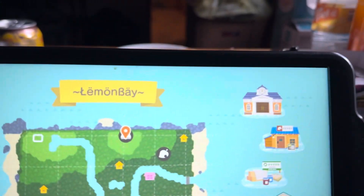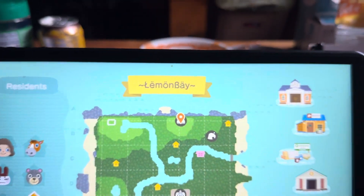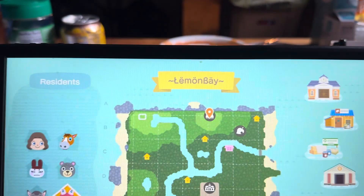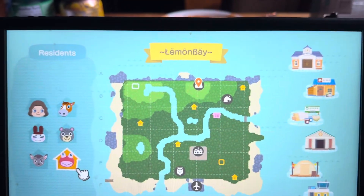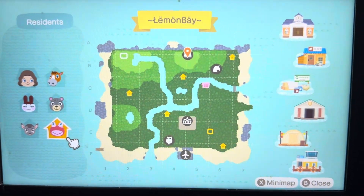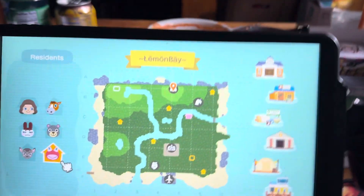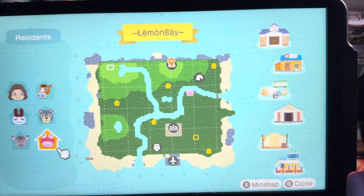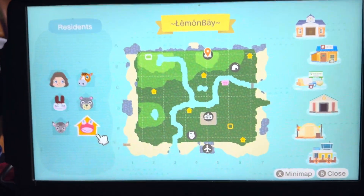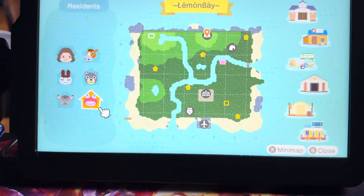I did get a yellow airport so I wanted to kind of go a little something different, and I came up with Lemon Bay. I'm hoping to do some villager hunts and I do want to try and start bringing Animal Crossing back over to the channel.